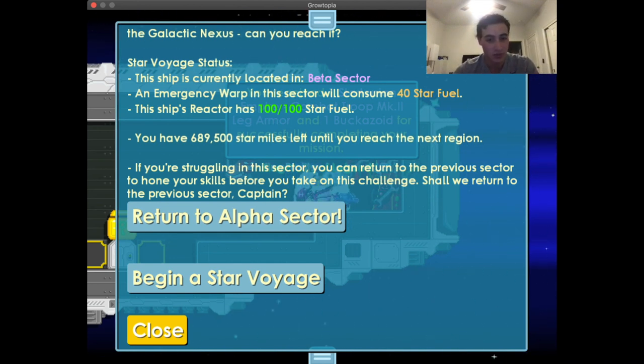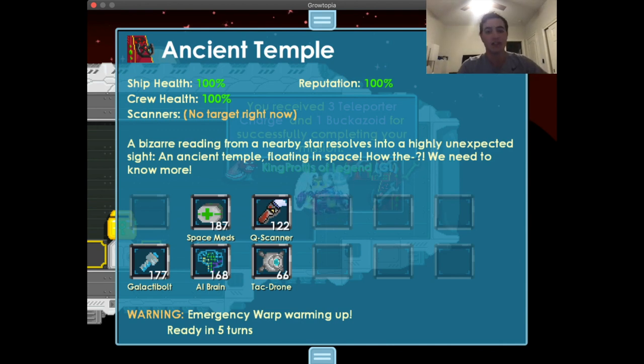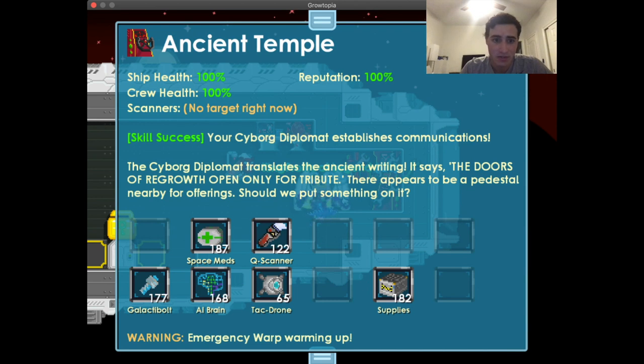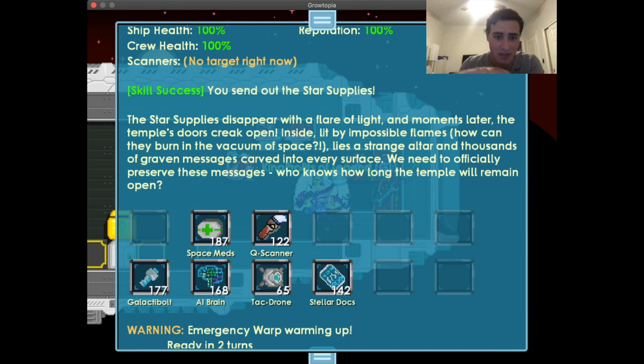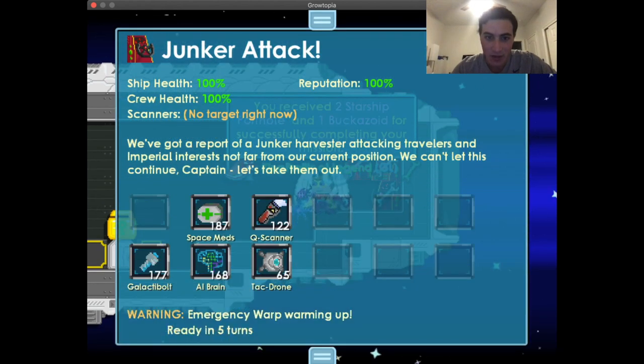This new Startopia update is great — you can now go back to previously visited sectors. For scouting missions, scout the area first. If you need linguistic assistance for speaking purposes, use the Cyborg Diplomat. If there's a pedestal for offering, use the Supply tool — it's for giving food or distracting something with an item. To preserve messages or documentation, use Stellar Docks.